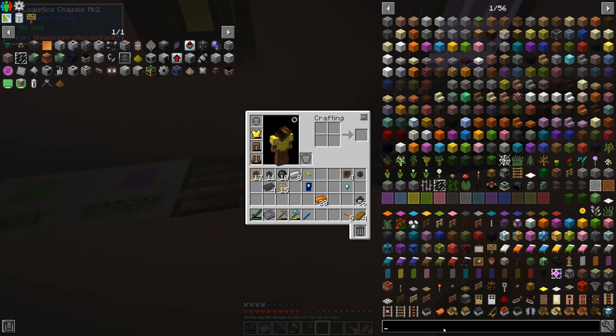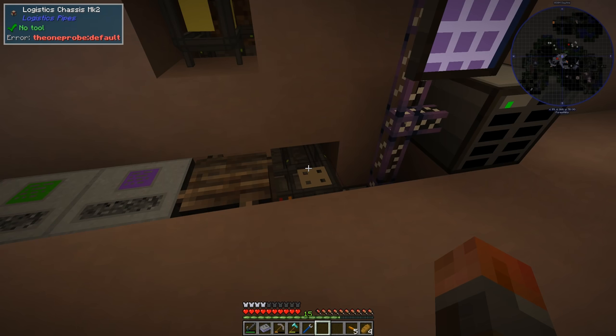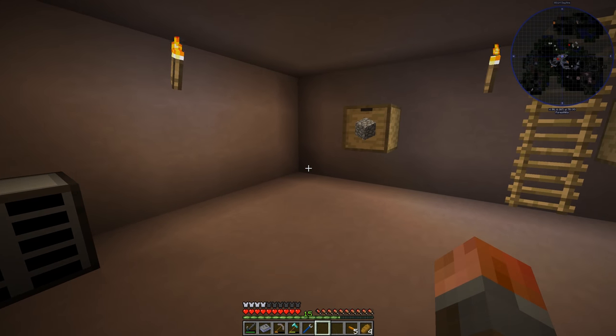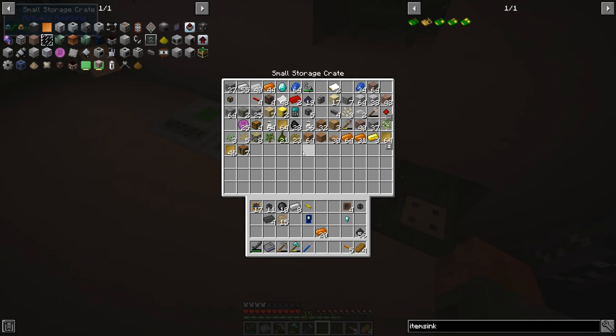In my case, you can use other types of item sync module. There are multiple kinds: polymorphic, mod-based, dictionary, and creative. Mod-based and dictionary are straightforward. Polymorphic — that's the module that checks what's already in the chest and only routes stuff that's already there back to that chest. So for example, you could use it for storage drawers, or any chest with wood in it — it will route duplicates of that wood straight back to that chest.